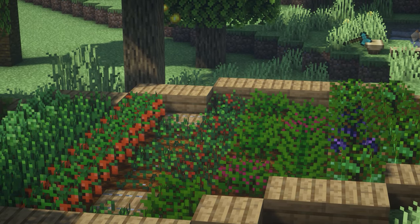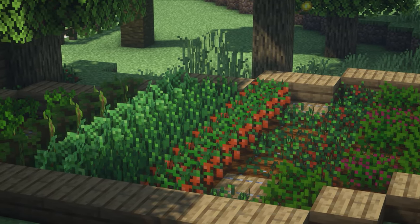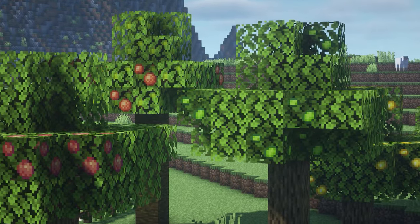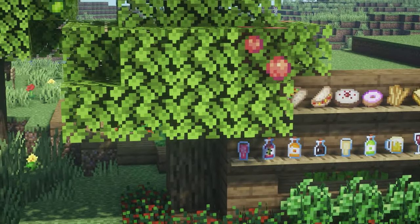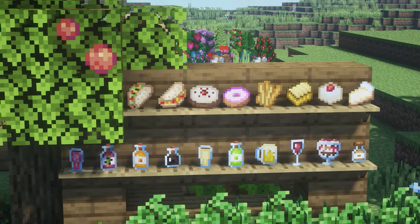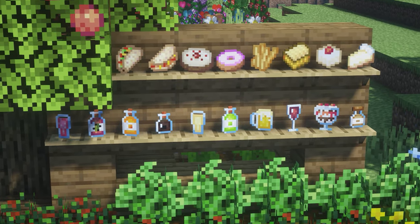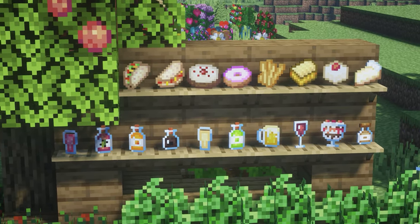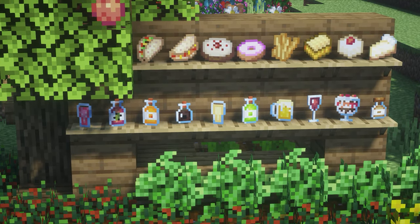So next up, we have Croptopia. This is a farming mod that adds 58 crops to the game and there are 26 tree crops — so different types of saplings with different fruits. Here is an example of some of the foods you can craft in the game using all of these crops and a few items already in the game. You can have a huge farm. The items are so cute.